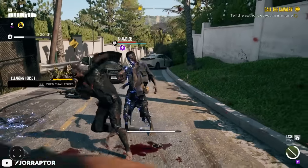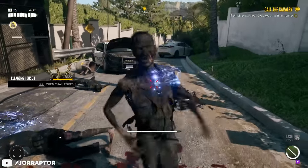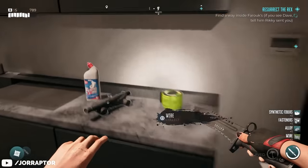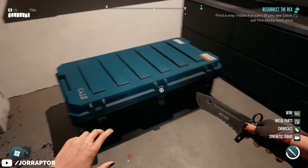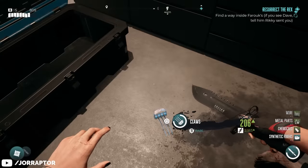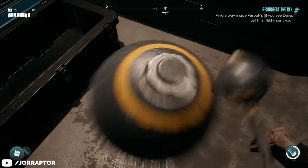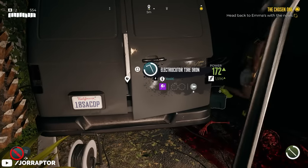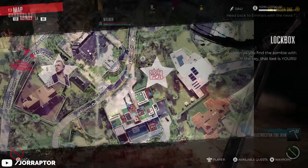If you want to make it through the zombie apocalypse alive, you'll need some strong melee weapons to help you cut through the hordes. But it can be difficult to find decent ones early on. In my experience, rare quality weapons will only start dropping after you reach level 10, which can take a bit. There is one exception however — you can grab some rare weapons from lockboxes if you know where to find the keys.